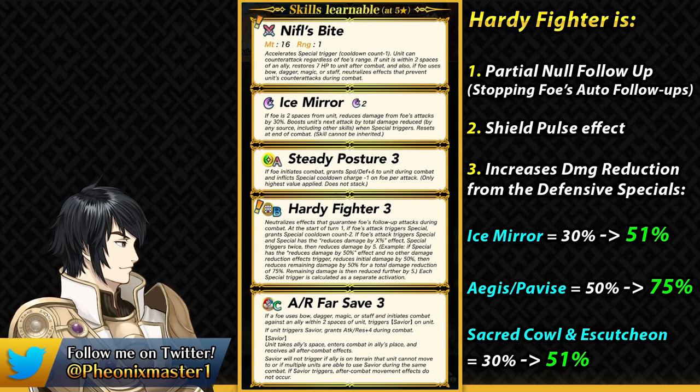Hopefully that makes sense — Hardy Fighter is a really niche skill that mainly Fjorm can use because not a lot of units would like to run defensive specials. A Brave Hector with Aegis could use this for a Far Save tank on an Aether Raids defense team to make it really hard to penetrate. Hardy Fighter definitely encourages the use of those specials. Fjorm doesn't really miss out on damage output, so she reduces damage with Hardy Fighter, making her really bulky, and finally she's got AR Far Save.